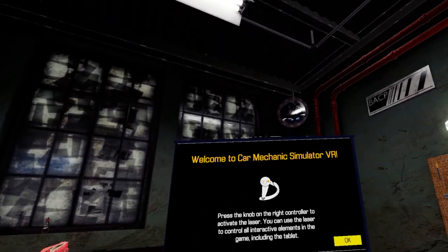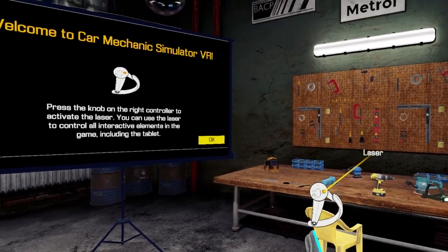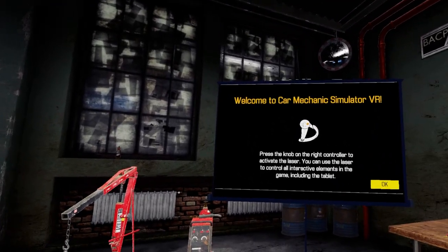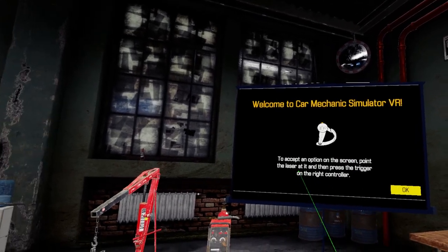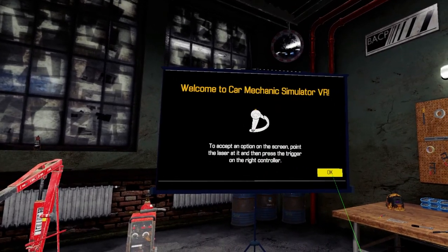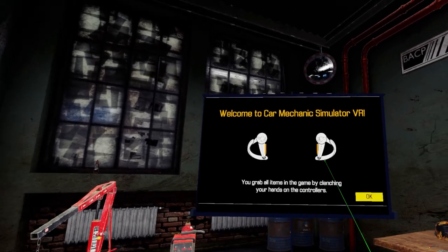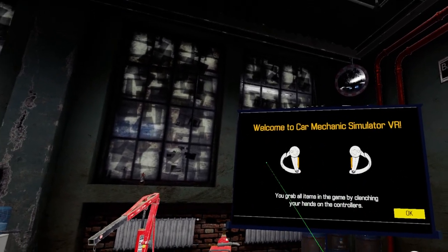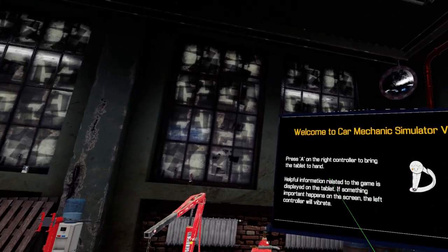Welcome to Car Mechanic Simulator VR. Press the knob on the right controller - never heard it called that before - to activate the laser. To accept an option on the screen, point the laser at it, then press the trigger on the right controller. You can grab all items in the game by clenching your hand. It does have native index support - it doesn't have finger tracking, but it does have native index support, which is always nice.